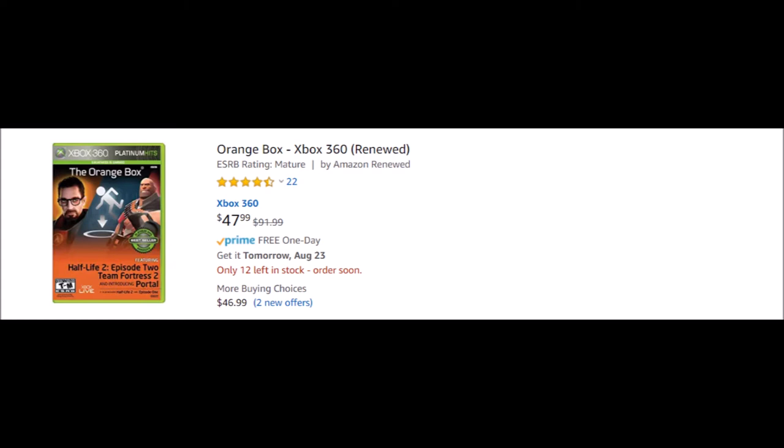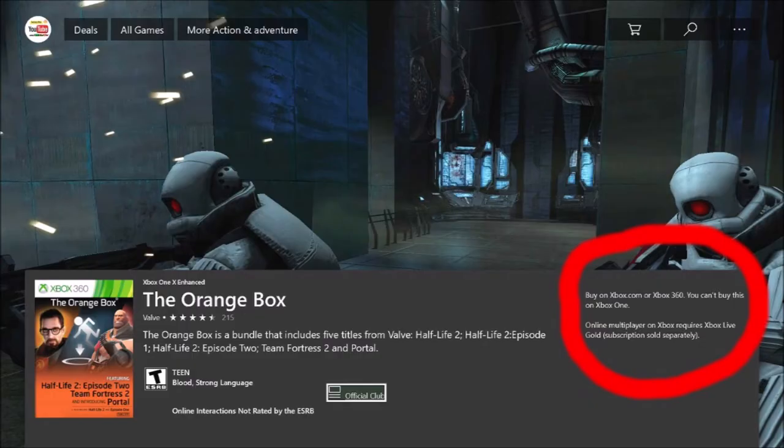The second way is to buy it digitally on the Xbox 360 itself, which will put it in your ready-to-install library on Xbox One. That's the best option, especially if you still own that system. It's $20 on there and will be less of a hassle if you still have the Xbox 360.